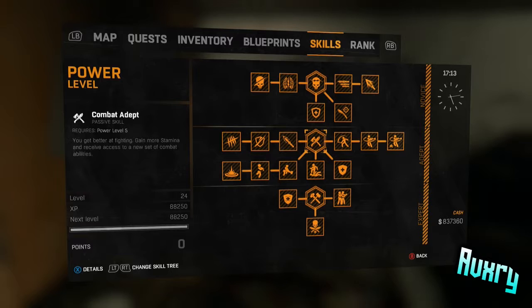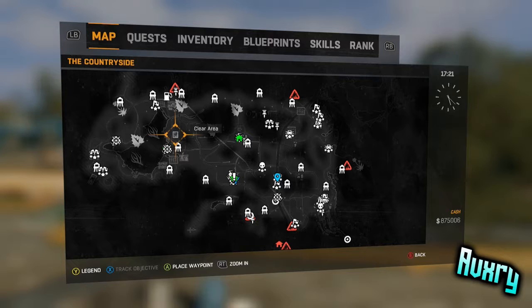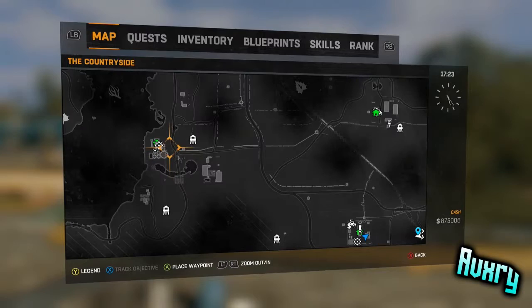What's up guys, ABXY here bringing you a Dying Light video — I'm gonna do a lot more of this content, so look out for it on my channel. I'm gonna be showing you how to kill a boss named the Hauler. This is the location of where he is on the map; it is close to the first safe house that you actually get, and this is on The Following, which is the new DLC that came out recently.